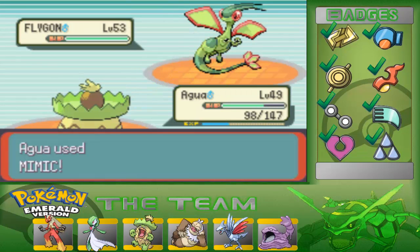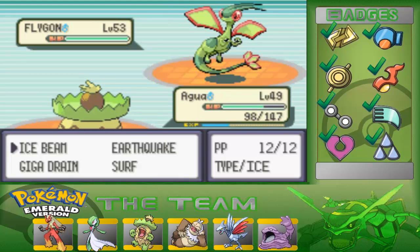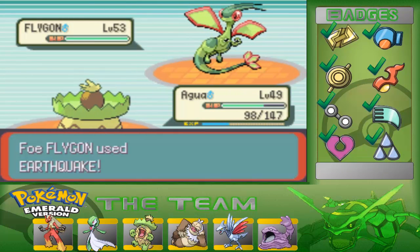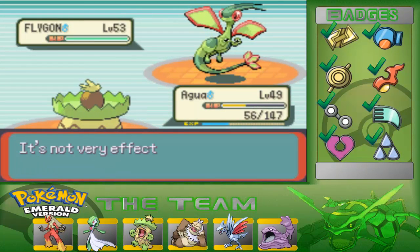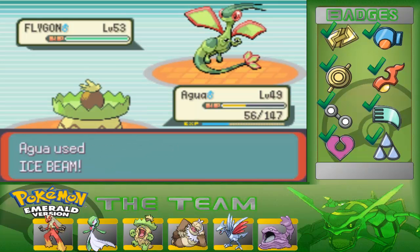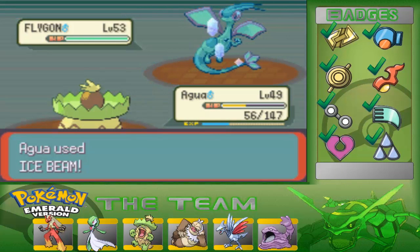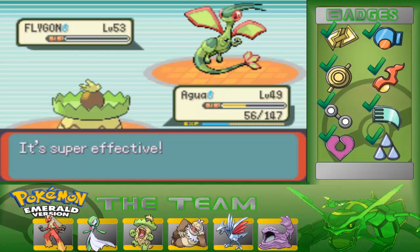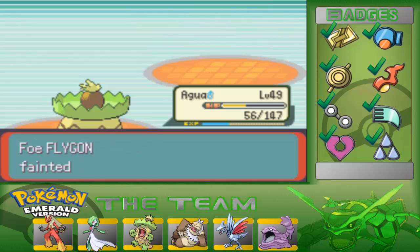I wanted to mimic Dragon Breath in case there's any additional Dragon Breath that would actually live my Ice Beam. That would help, but whatever. And you're faster. This isn't gonna do Karate Chop, not with the green defense. At least it was very effective. So take an Ice Beam to the face and good night! And if you live that — okay, you didn't live. Good. Ground and Dragon, plus Ice type, should not be able to live that.